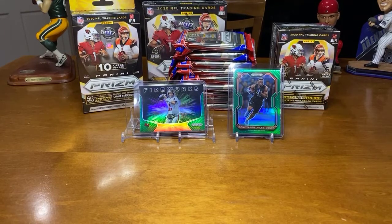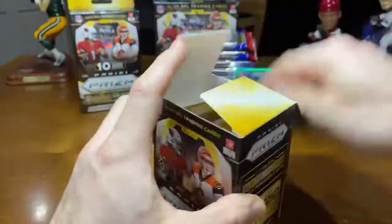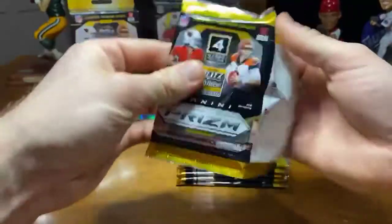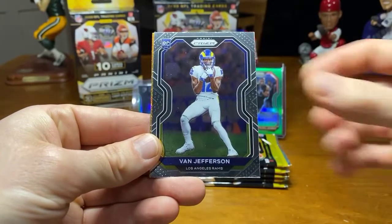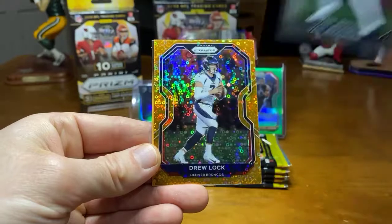Trying to make it all the way with Brady. Here we go, guys — let's knock out the Blaster. Disco Prisms. Good luck on the Blasty. We got Brandon Graham, there's a Van Jefferson base — I'm sure he'll take it. We got Disco Drew Locke.